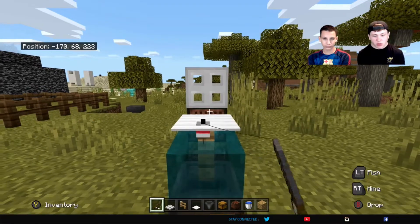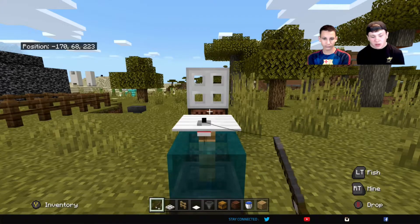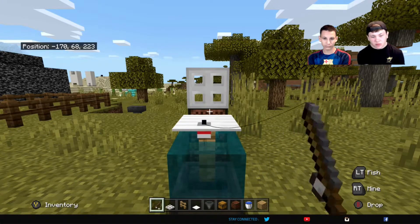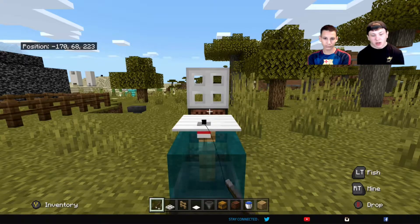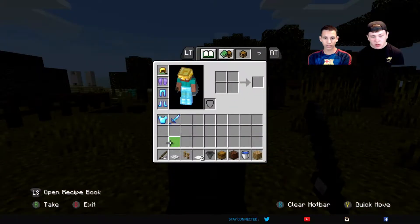Generally in Java edition you want to stand a little bit farther back and you don't really hear the noise as much. But when you get an item you will see your fishing rod come back to you and relaunch again — so that's how you know that you got an item. Like right there, we got an item.